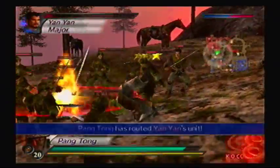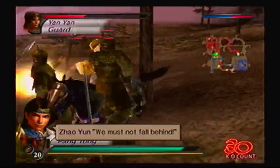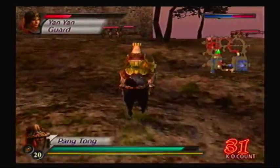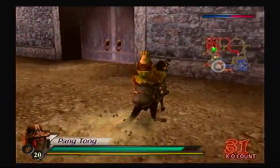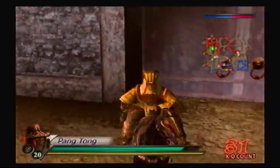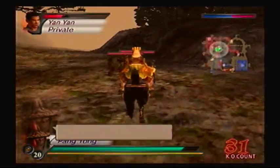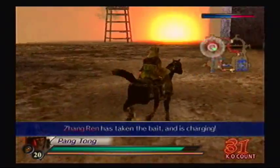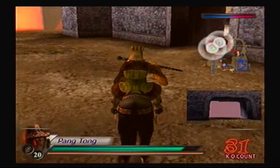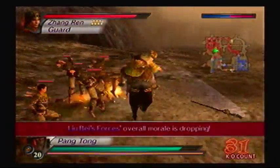I guess we can start the whole process of trying to taunt Zhang Ren. I'll just have to get to the castle gate and see if he'll come out. Alright, Zhang Ren, you wanna face me? Come on, let's go. I guess I have to wait a while. Isn't anyone going to challenge me? 'Peng Tong will fall by my blade!' — oh, here we go, now he's gonna be charging at us. So you have to refuse the duel, but now you gotta distract him.